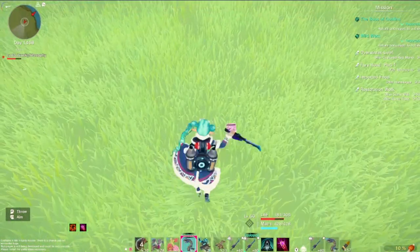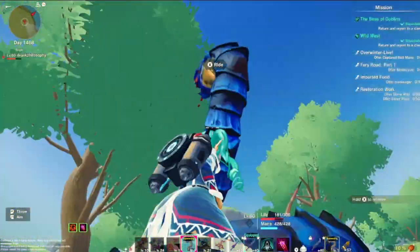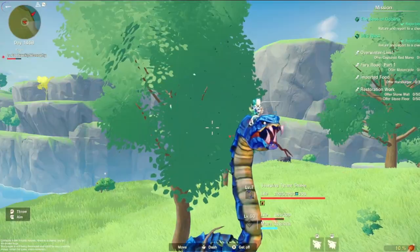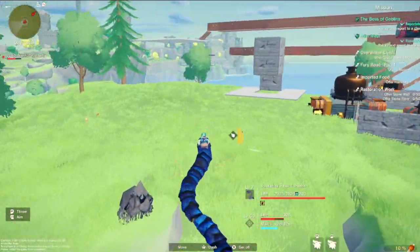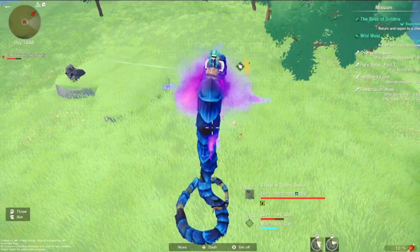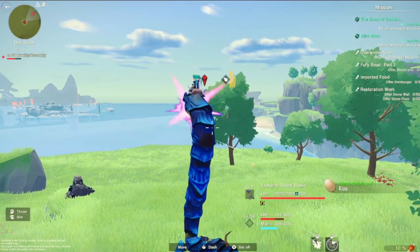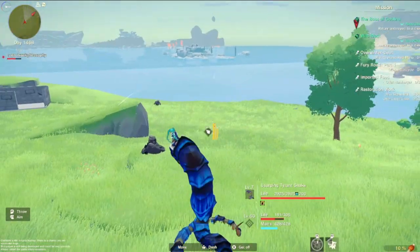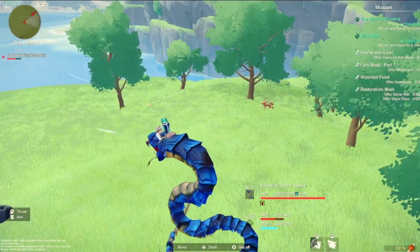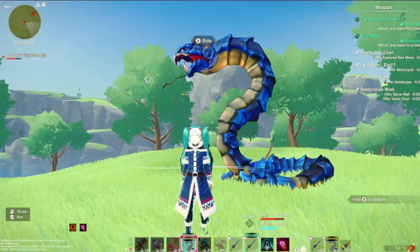Let's check out the snake - guessing the snake's probably gonna be the same. He's angry - oh that face! He's not very quick - does a little poison spray and a bite attack. He's kind of like the sandworm, the poison worm, but not as good. You can get him just to collect him, but he's probably not going to be in anybody's top roster.